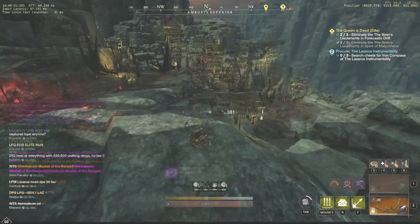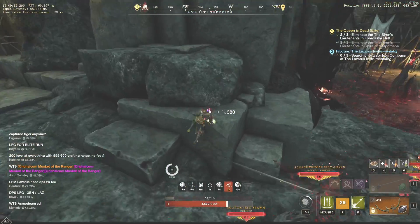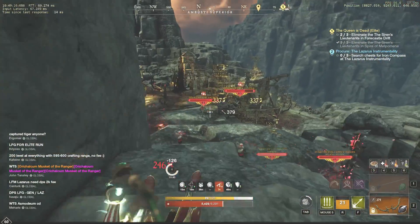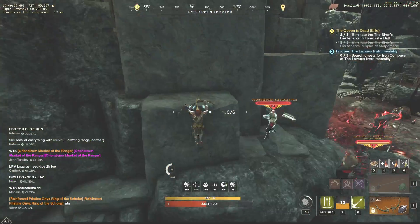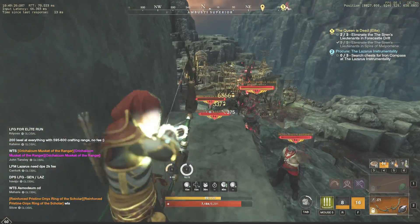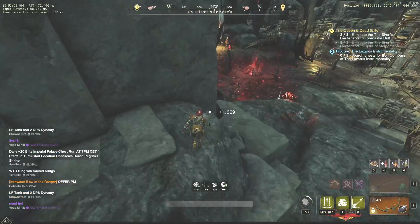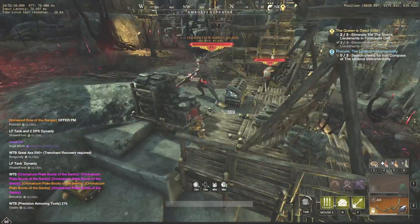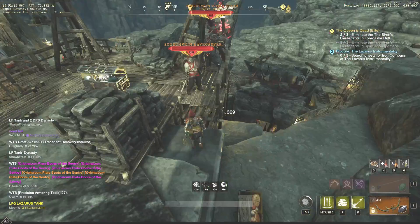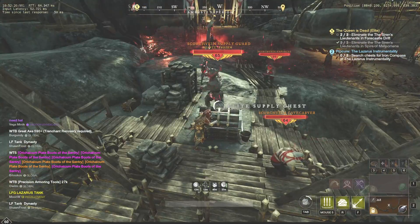This is the first safe spot here, which is perfect to deal with the musketeers. As soon as all ranged mobs are neutralized, go to the second safe spot. Looting this chest is going to be very easy — just attack the boss, wait for him to reset and go for it.